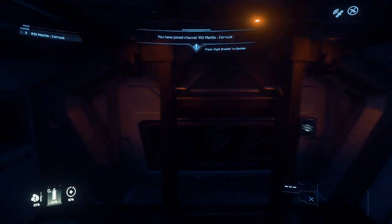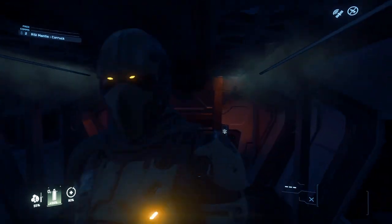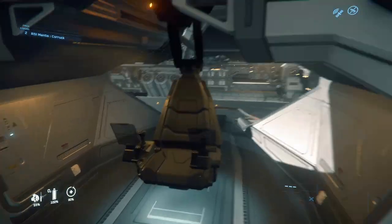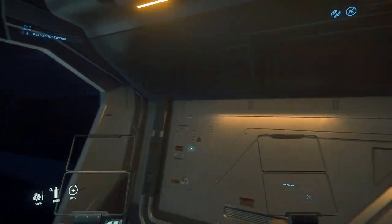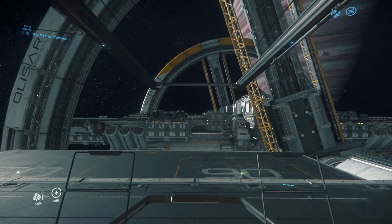The inside is incredibly utilitarian. There is a bed and a mechanism in the back that I believe is the thing that rips people out of quantum, and that's pretty much it. The ship is the only ship that can actually do that — rip people out of quantum — which makes it pretty cool.